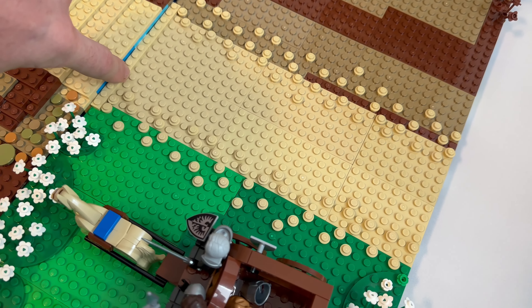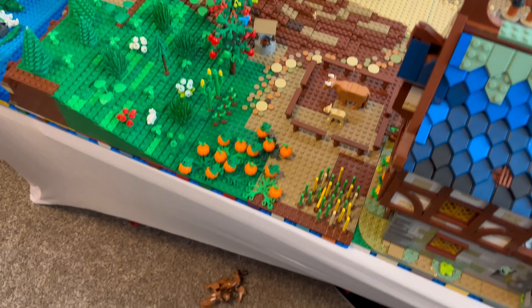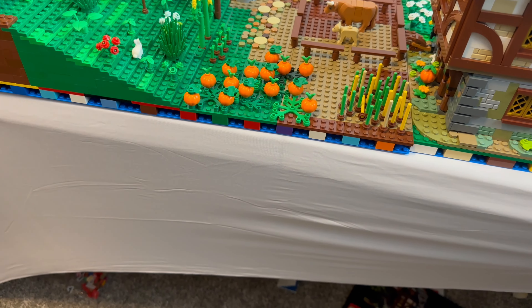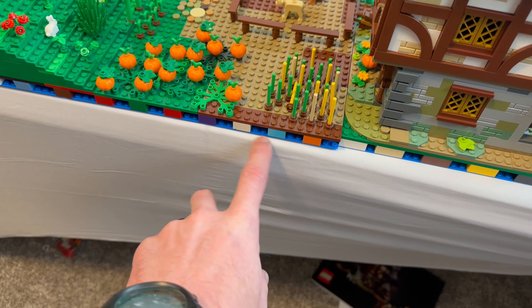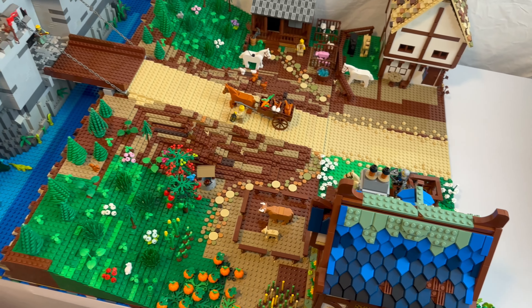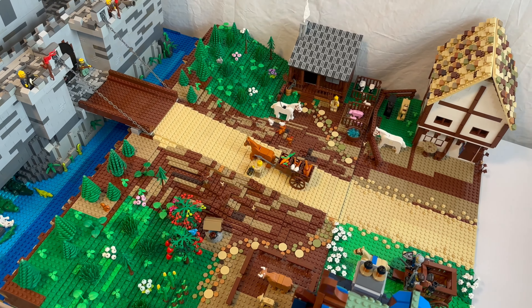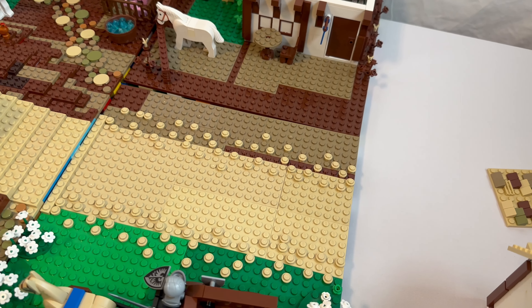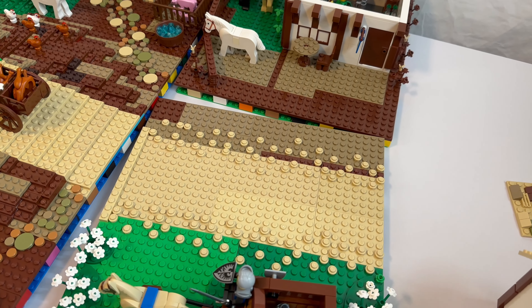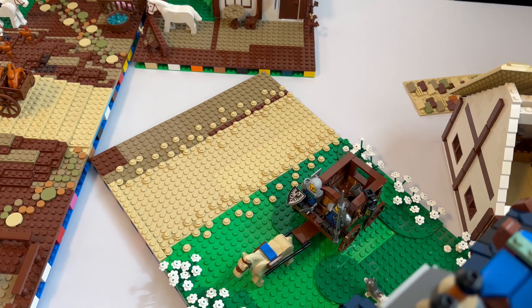This crack here isn't supposed to be there — it's because one side is higher than the other since my table is uneven, so just ignore that. I did order a new table, so that should not be a problem again. Then we've got the pathway to the castle with some studs to blend in the pathway.